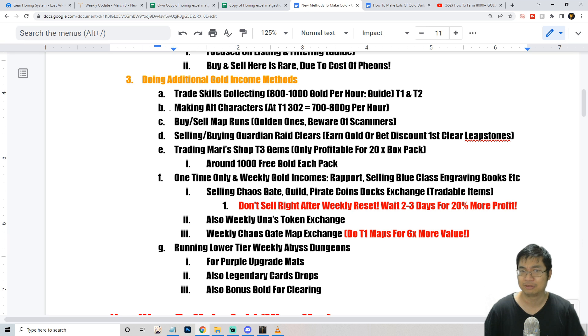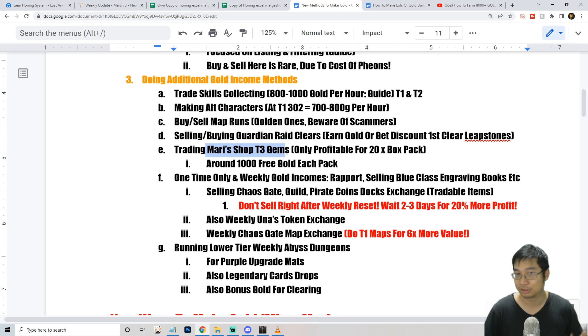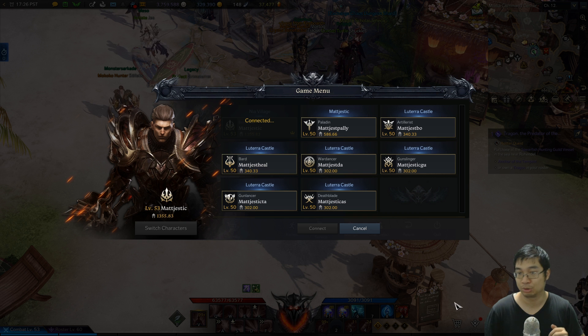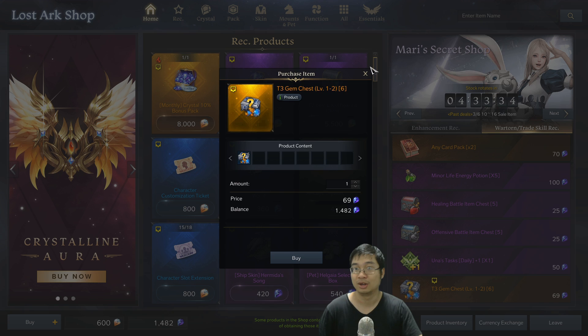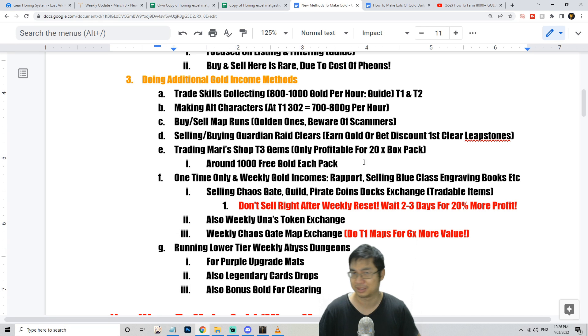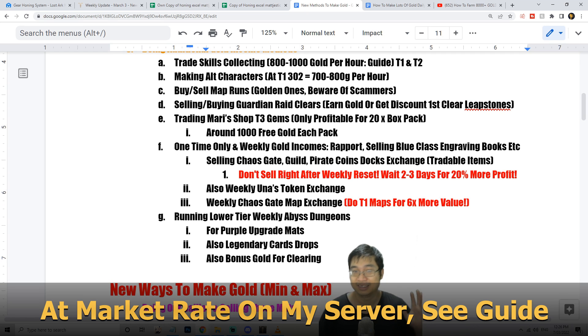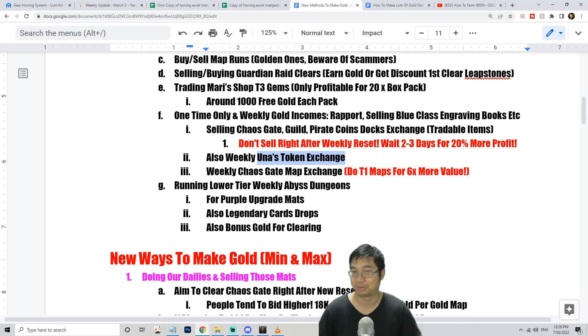In the previous video we covered selling map rooms, buying map rooms, and buying chaos gate clears. We also covered trading tier 3 gems from the secret shop — they sometimes spawn in tier 3 chests. Be careful: don't buy chests with only 6 boxes; we're looking for chests with 20 boxes. When you get the 20-box chest and the gems are tradable, selling them can net instantly 1,000 gold.